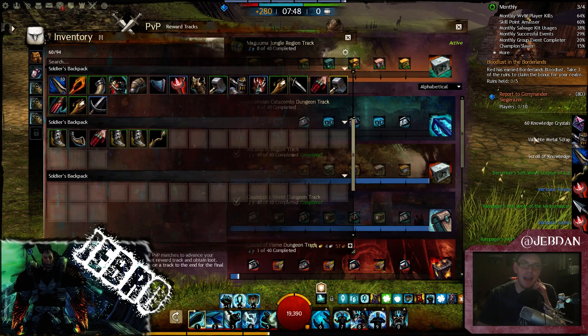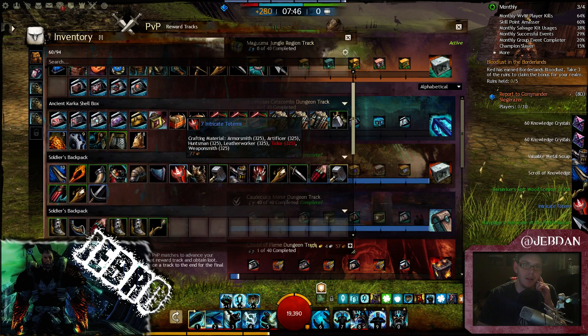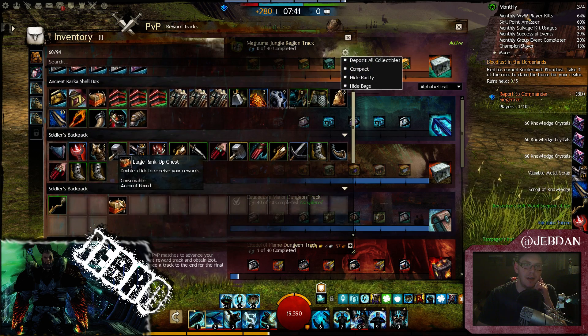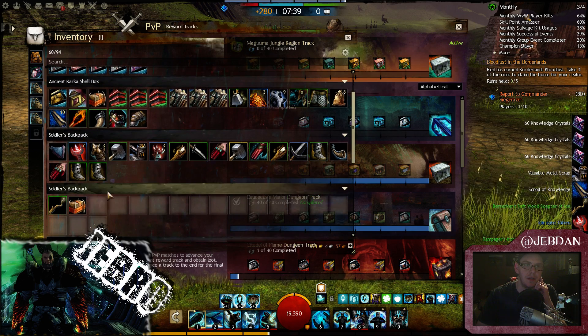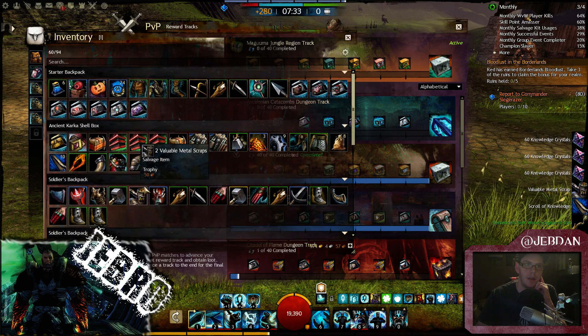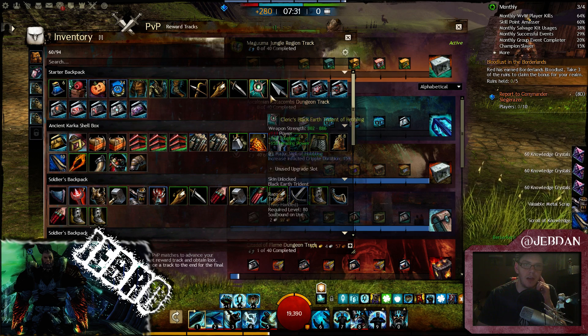We've come to the last of those. You also get knowledge crystals which is nice, and those tokens are a good bonus too. I'm going to quickly compact everything just in case I miss something. Right, I'm going to start with these bigger chests now — these are the veterans and whatnot — so hopefully we'll get something a bit nicer.